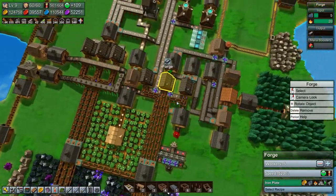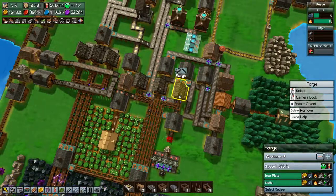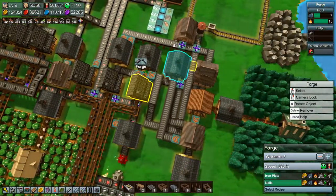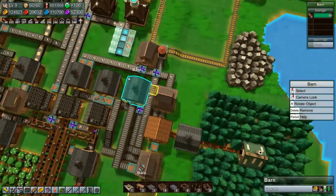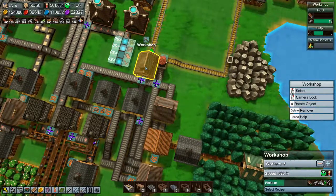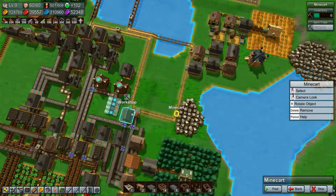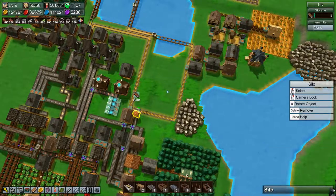So that means we are now producing more nails, which means we are producing more reinforced planks — we have reinforced plank stock down there. And which should also mean that we are producing more pickaxes. Six pickaxes were picked up there — that's better, and it already has two more. How many reinforced planks do we have? Seven, eight.